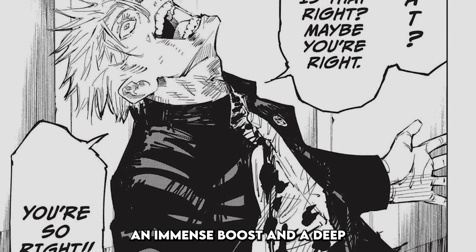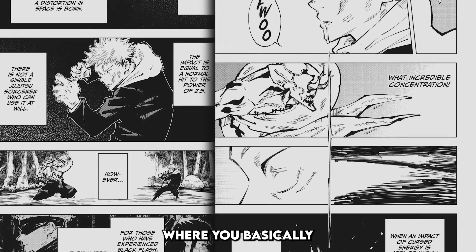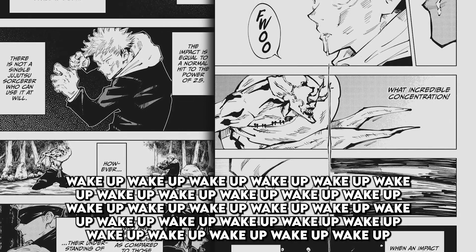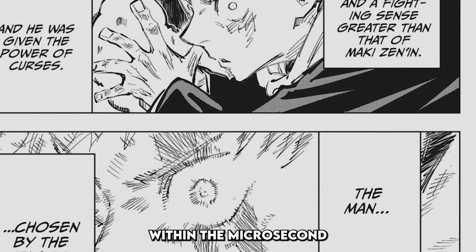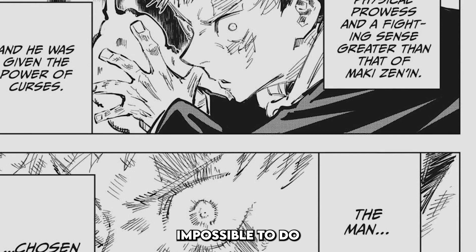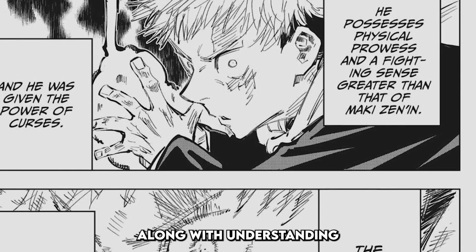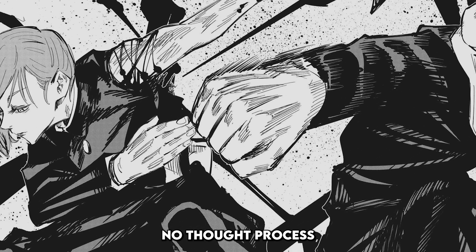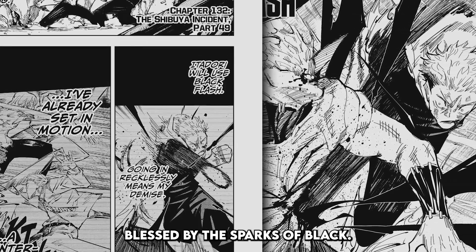Now you might be thinking: if Black Flash gives such an immense boost and deep understanding of Cursed Energy, why do we only see very few people use it in this series? This is because it's extremely hard to do — you basically have to get lucky. The narrator says Black Flash happens when Cursed Energy is applied within 0.0000001 seconds of a physical hit. A sorcerer has to apply Cursed Energy within the microsecond of a physical hit connecting with their opponent, making it basically impossible to do at will. However, if done successfully, the user is blessed with an immense buff in strength and understanding of Cursed Energy, so much so that manipulating Cursed Energy becomes second nature like breathing. The only person even close to seemingly using Black Flash on command is Yuji Itadori — the man blessed by the sparks of black — but that would be a topic for another time.